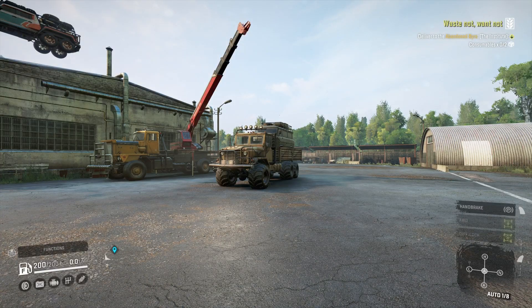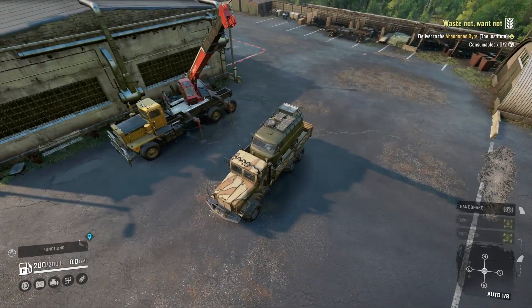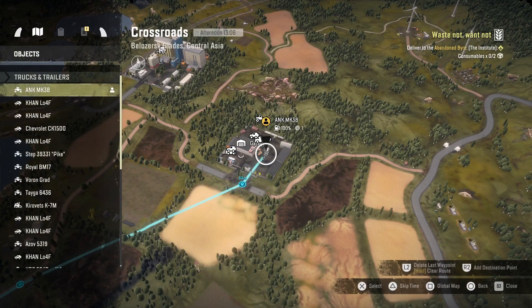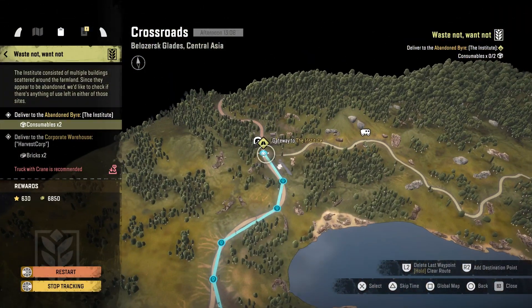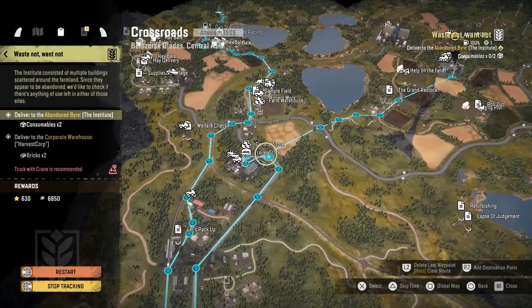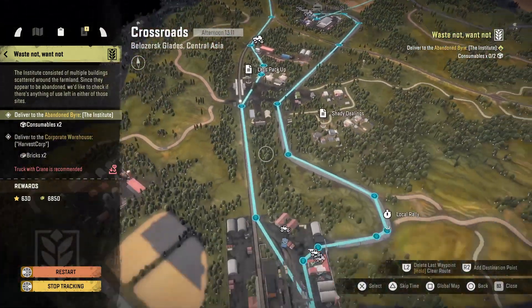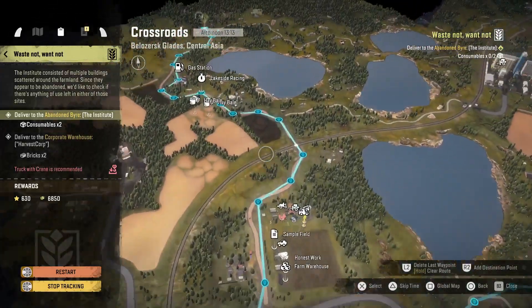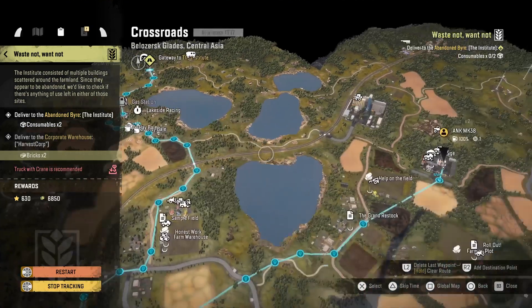How's it going guys? It's Mr. Lone Wolf and today I'm going to do a contract called Waste Not Want Not. It's on the second bunch of contracts and I've got to deliver two lots of consumables and two lots of bricks. I'm starting on the Crossroads map — it's quite a long trek on this one. From Crossroads I'm going to cut across to the trailer store to get a trailer and grab two lots of bricks, then head down, grab two lots of consumables, cut all the way back up the Crossroads map, travel to the Institute map, and drop some stuff off. When I get to those maps I'll show you the routes I've taken.